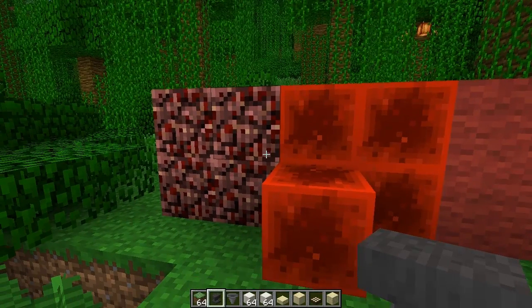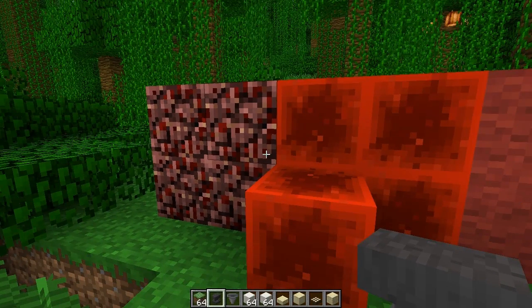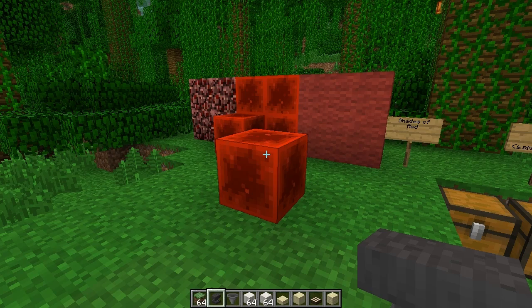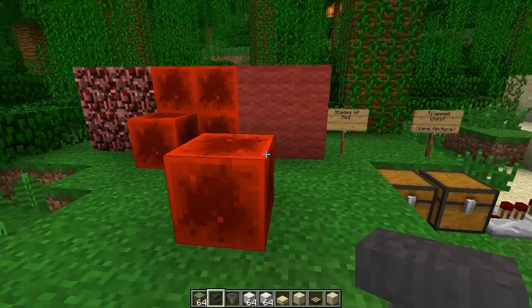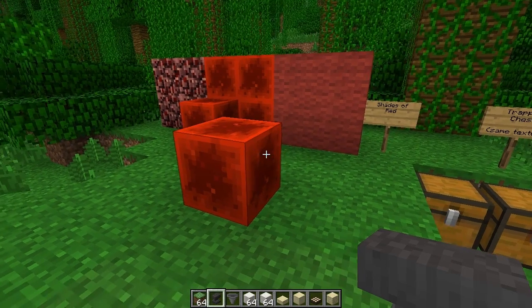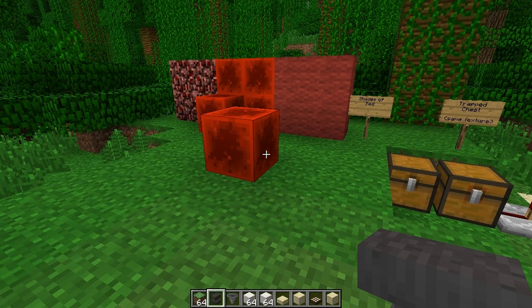Also got a little comparison to netherrack, which is also sometimes used as a textured red block. You could use the redstone block in your builds — certainly as a punch block, to draw attention to certain details. That would be really useful, possibly in warning builds like lighthouses, to draw attention to danger.